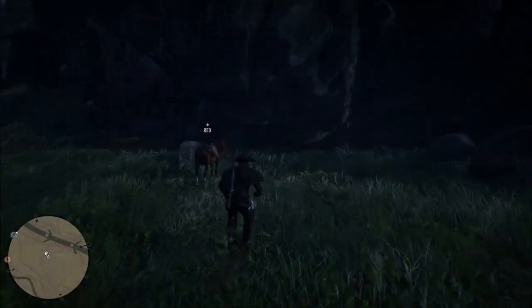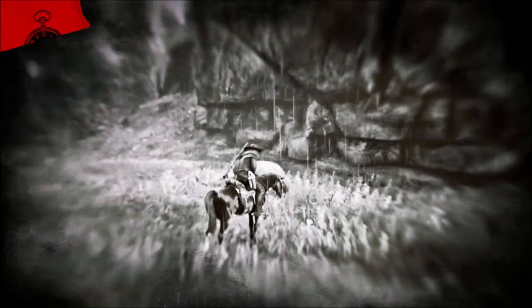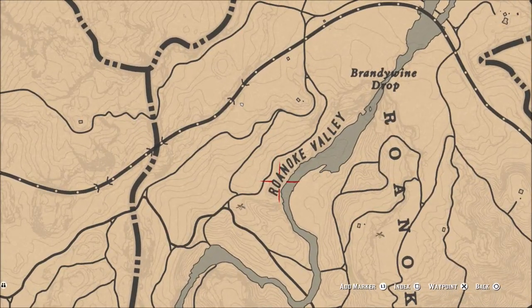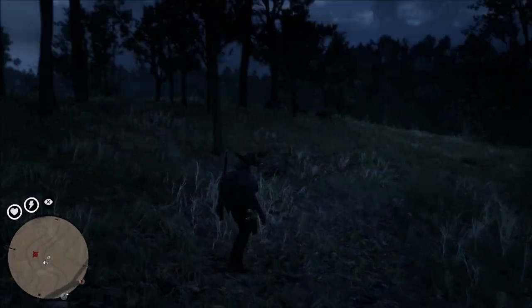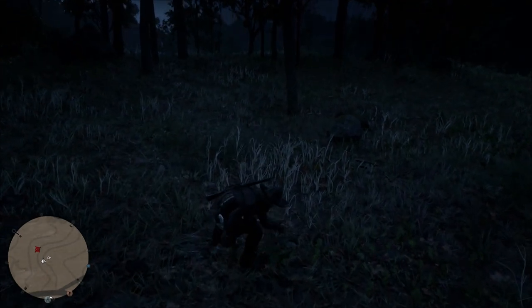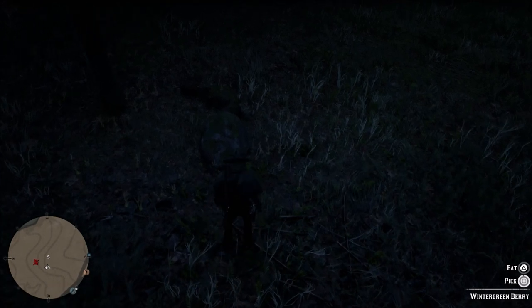The last area we're going to go to is right below the R in Roanoke Valley. You're going to find that word on the map and go right down to this area, and you will find the last few plants here. Now be careful because there is a cougar spawn that a lot of people do not talk about in this area. I've killed this cougar several times — he gets me about the time I get done picking these plants. So just keep in mind he can be anywhere up and down this river.